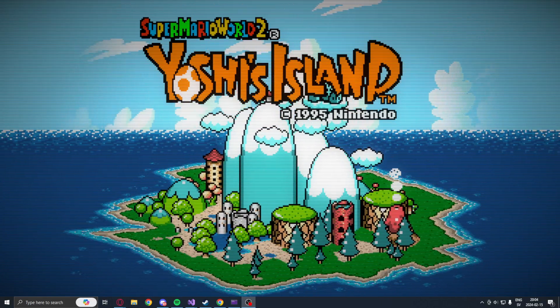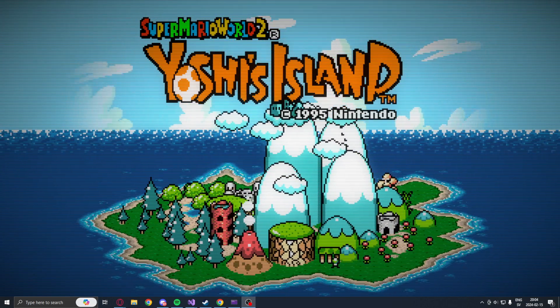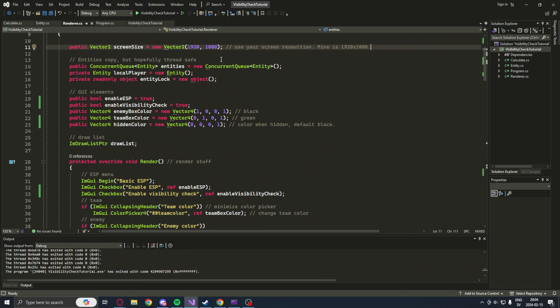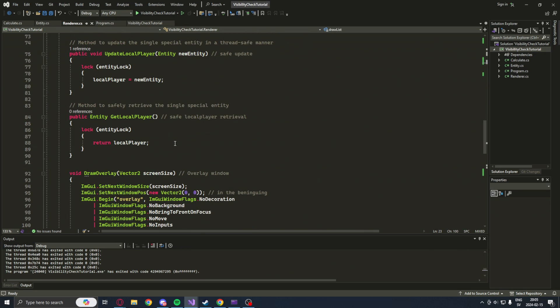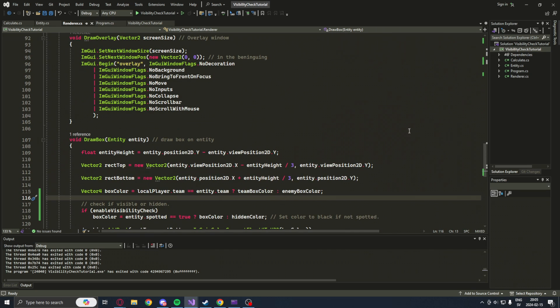Hello, welcome to yet another showcase. Today we will explore the visibility check, or the spotted check, whatever you want to call it. We will change our basic ESP to have a color for when a character or pawn entity is hidden. We have it default set to black once it's hidden, and we change it to the normal color once they are spotted. Let's take a closer look in game.